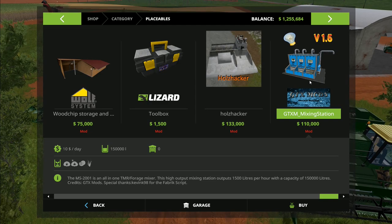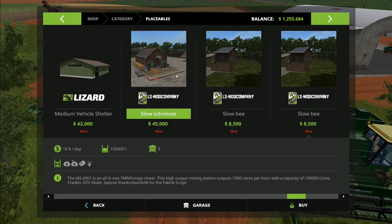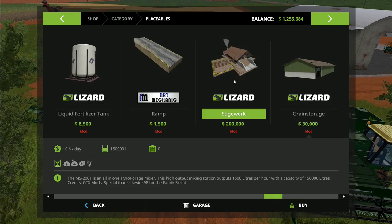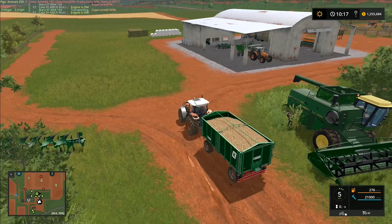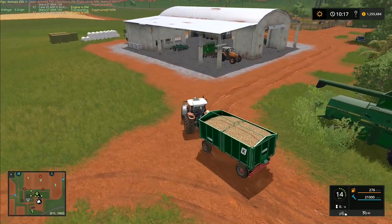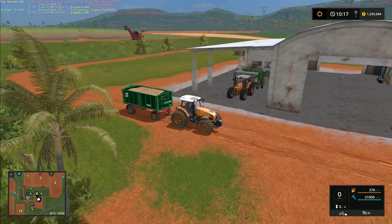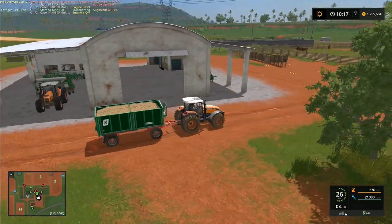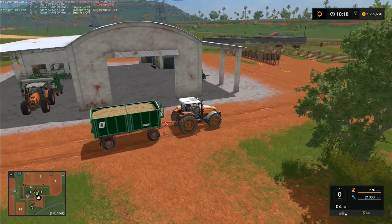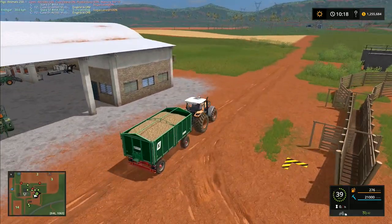This placeable costs 110,000 dollars to install but it's really good - it speeds up the whole feeding process considerably. We've got 160 cows, which is a lot of animals. Now over here is the Slow Bee Pack for beekeeping. We also had the sawmill running towards the end of the Goldcrest series. Do you want me to get the beekeeping installed fairly early on this map? We've got loads of trees all over so we can start using it.